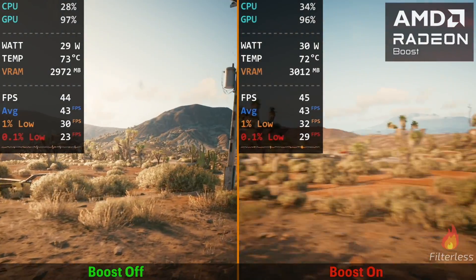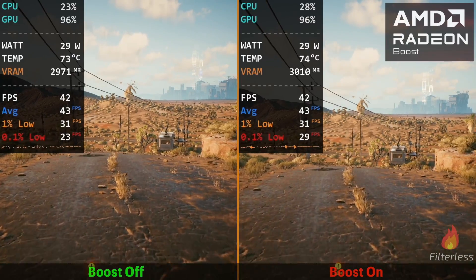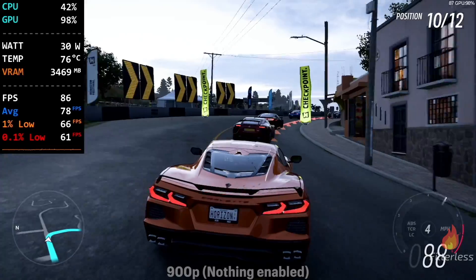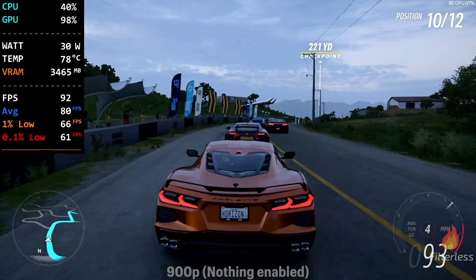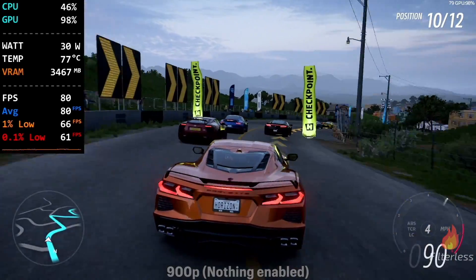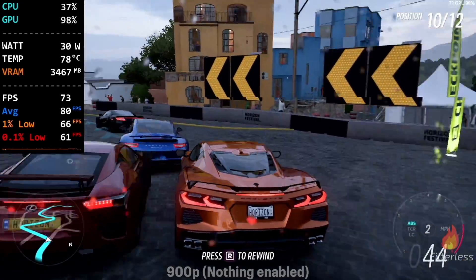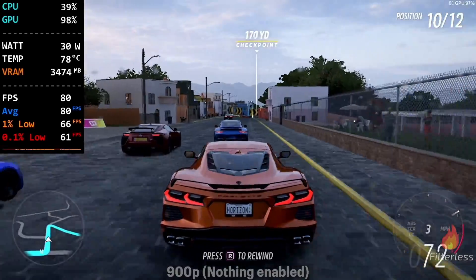If you do enjoy HyperRx, then leave it on — it's an easy way to toggle the three options at once, and if you already like RSR you won't notice much difference. But if you're wanting the absolute highest and smoothest FPS, then Anti-Lag is not something you'd want, nor is Radeon Super Resolution, so HyperRx really isn't an option. And if you do notice stuttering, the first thing I would try is disabling Anti-Lag and restarting the game to see if that goes away.